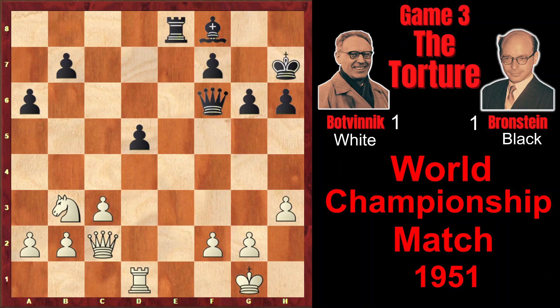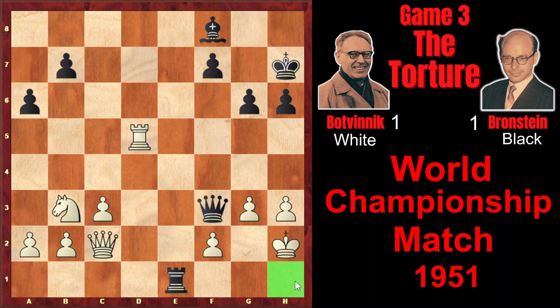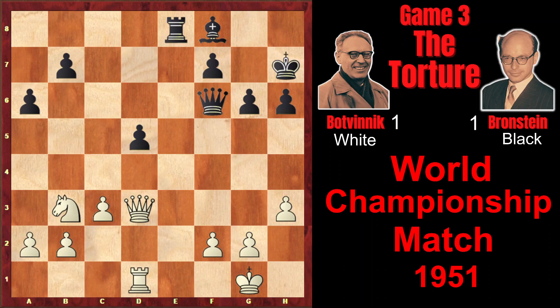Nxf6 check, Qxf6, and of course as d5 is unguarded, white still cannot exploit this — Rxd5 would be a terrible blunder. After Rxe1 check, Qf4 check, white gets checkmated on h1. That's why after Qxf6, Botvinnik played Qd3, attacking d5.